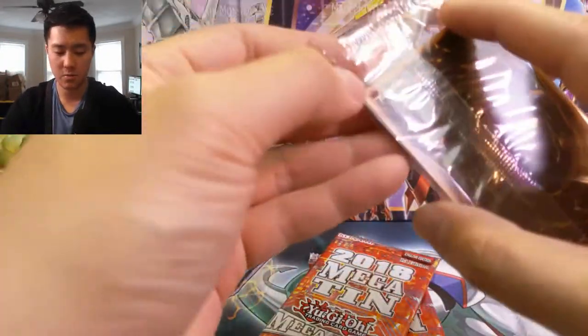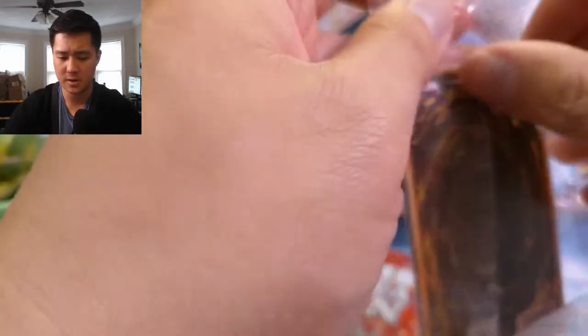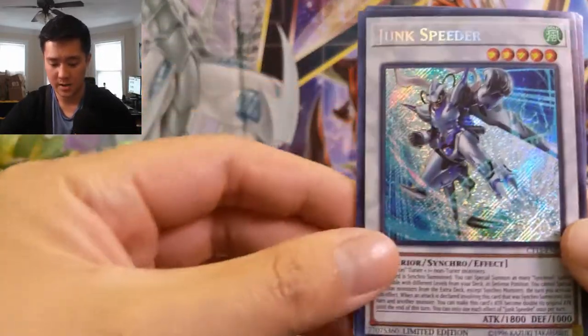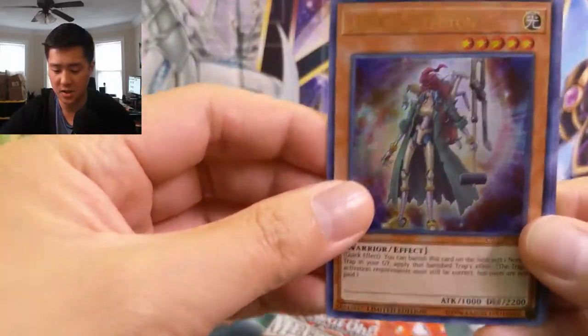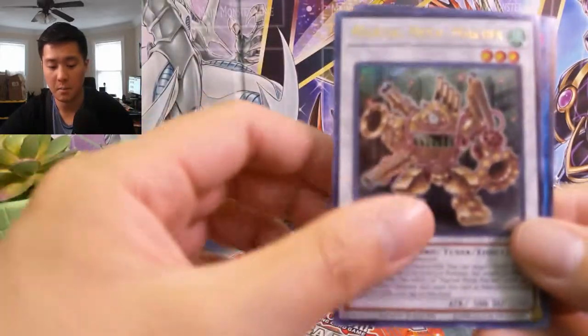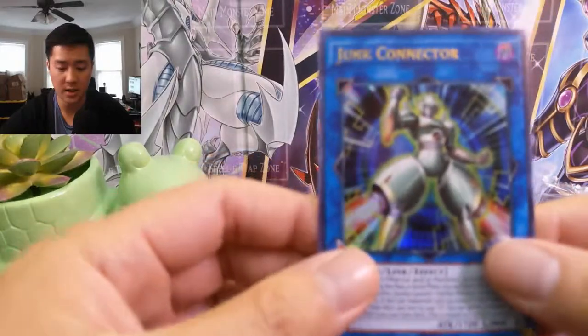Let's go through the promos real quick. There are two different kinds of tins — the other one is a Jaden Yuki tin, which I might like more. For this one, we have Junk Speeder, Synchro Junk Collector, Stardust Assault Warrior, Martial Metal Marcher, and Junk Collector. Pretty cool cards.